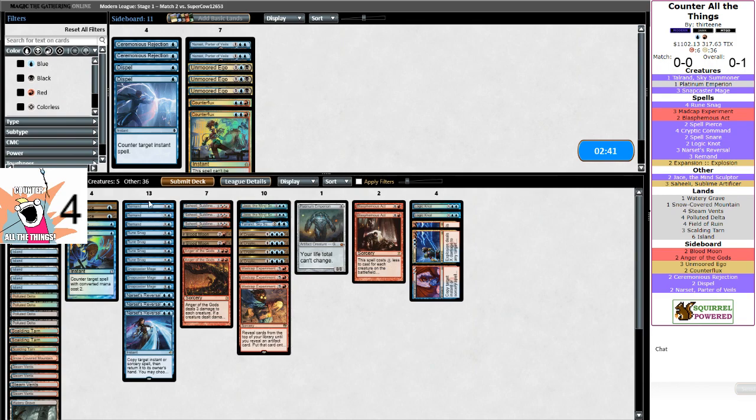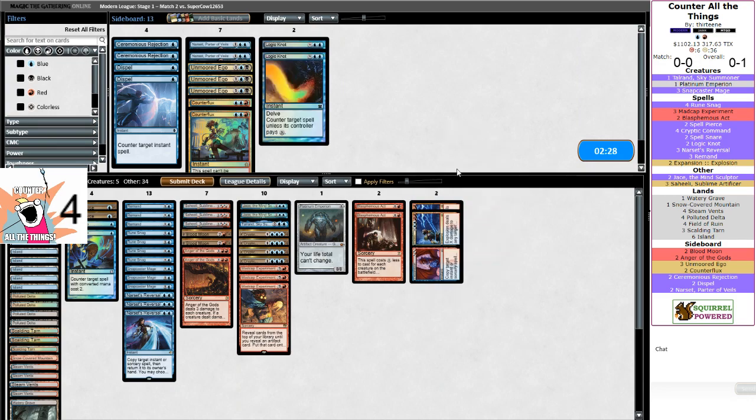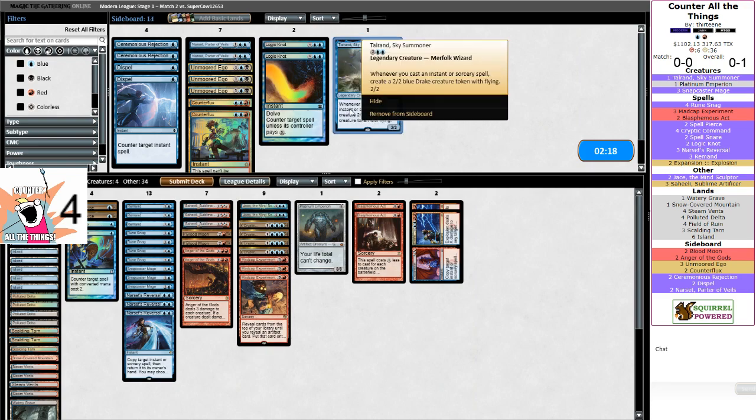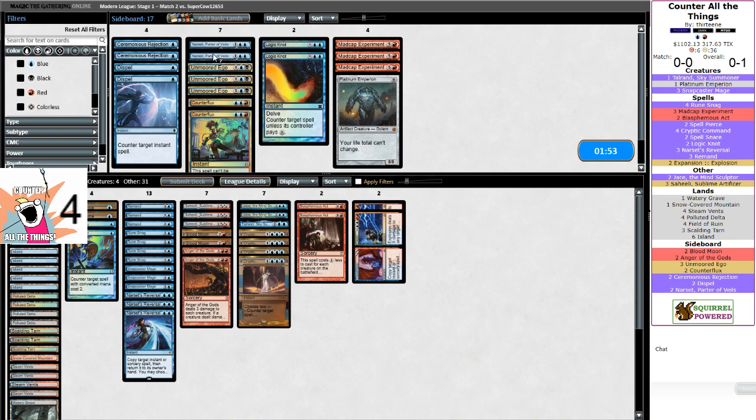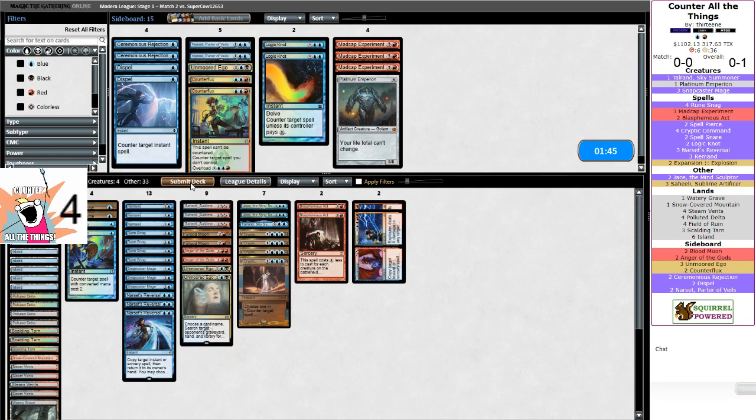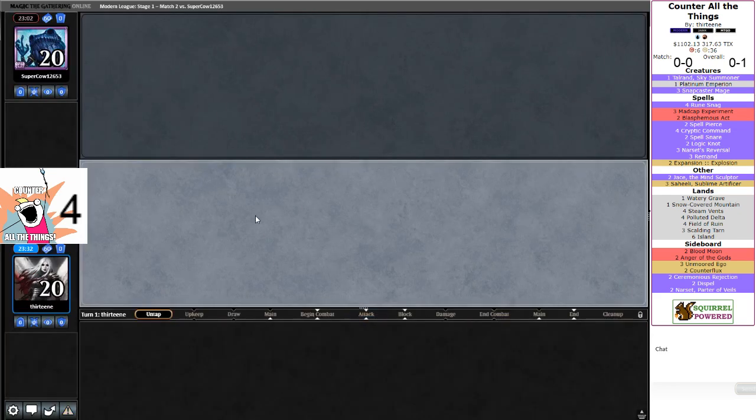Post board the idea is to counter everything, but Blood Moon is actually kind of effective if we get there. Anger of the Gods is the reason we have this. We can trim on Remand and probably Narset's Reversal — we'll actually be able to counter Conflagrate via Expansion/Explosion. Logic Knot is awkward if I'm trying to do something constructive with the stack — it'd be Relic or Grafdigger's Cage. Tauron probably doesn't make the cut. Hopefully opponent is bringing in a lot of sideboard hate — Abrupt Decays, Assassin's Trophies, Nature's Claims, Ravenous Revelation.